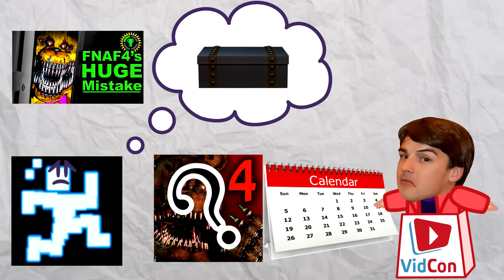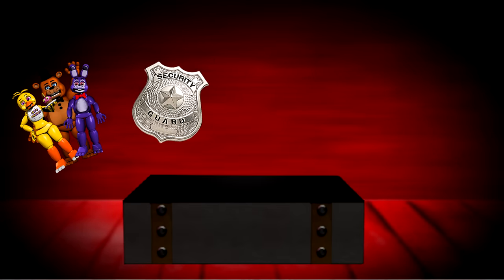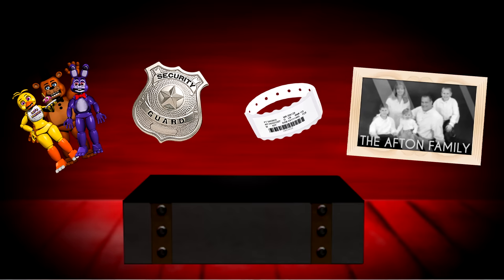So that begs the question of what he originally intended to be in the box. My theory? Toys. A badge. A hospital wristband. And a picture of what eventually became known as the Afton Family — the only time we would ever see them truly happy in this franchise.